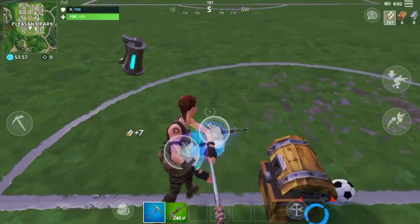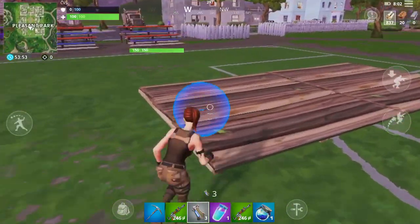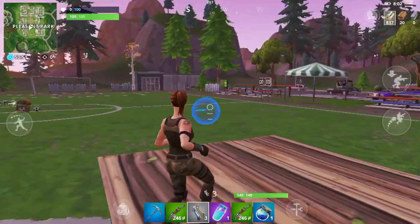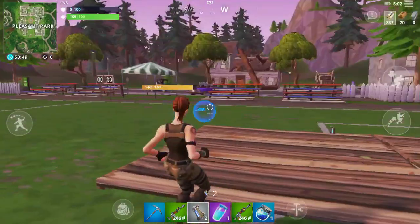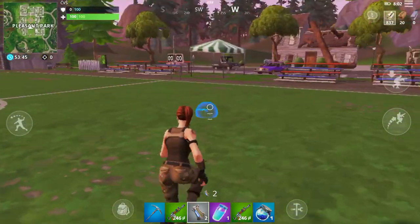When I get these grenades, I'm gonna demonstrate by throwing the grenade at the wall and it's gonna bounce off. You just gotta see right here — it bounces off, so you're not able to shoot through it or throw anything to it.